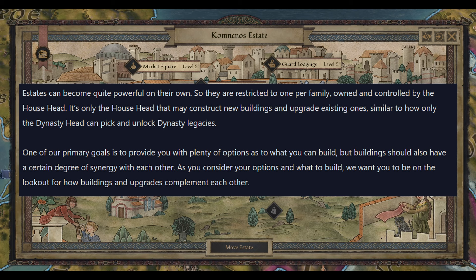Estates can become quite powerful on their own, so they are restricted to one per family — owned and controlled by the house head. It is only the house head who can construct new buildings and upgrade existing ones, similar to how only the dynasty head can pick and unlock dynasty legacies. One of the primary goals is to provide plenty of options as to what you want to build, but buildings should also have a certain degree of synergy with each other. You're looking at a large warehouse, a garden, and some other buildings here, so it looks like you can focus estates towards certain areas of the game and synergize them together.